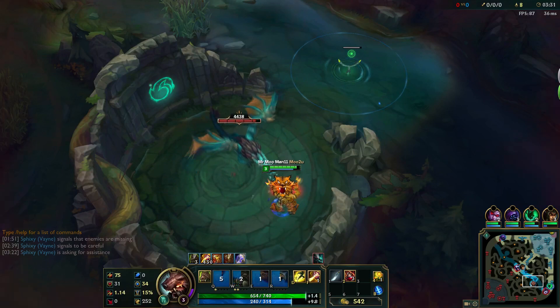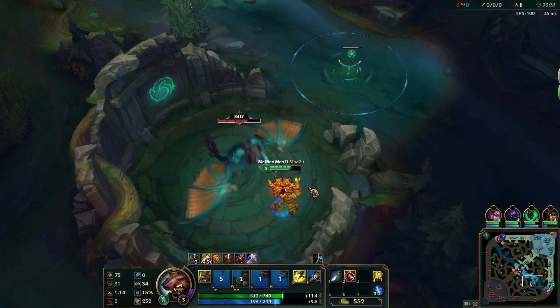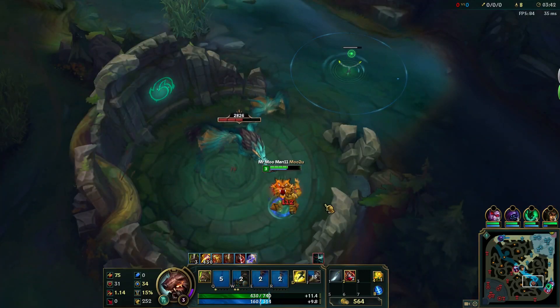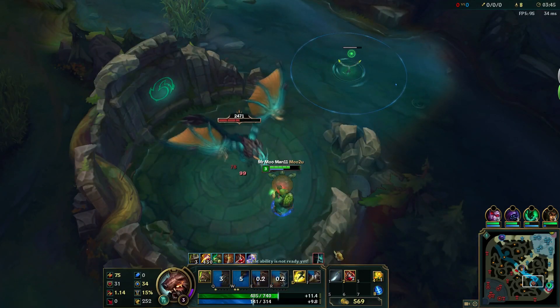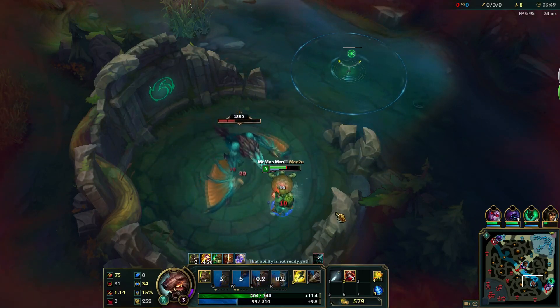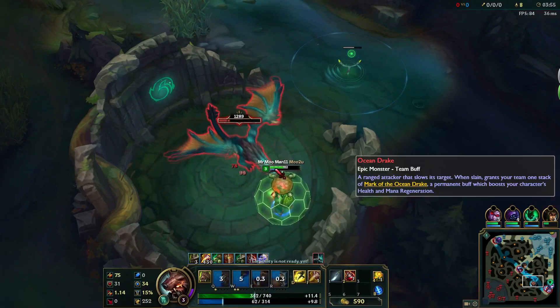If you followed the previous steps, you should only just now have to start using a potion after you've taken a few hits, and go ahead and smite Dragon too for some free damage. It'll be back up near the end of the fight in case an enemy comes to contest it. As you're attacking, make sure to stay vigilant in case an enemy jungler decides to join you.